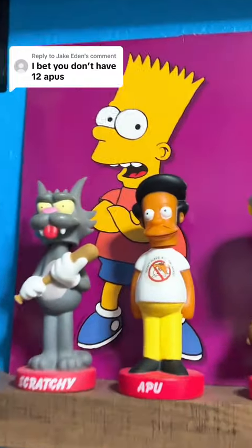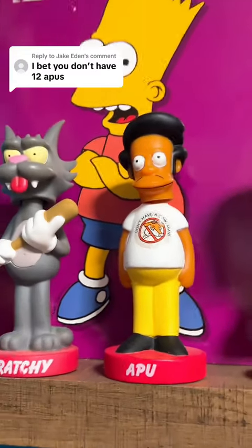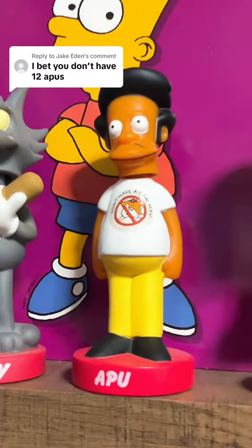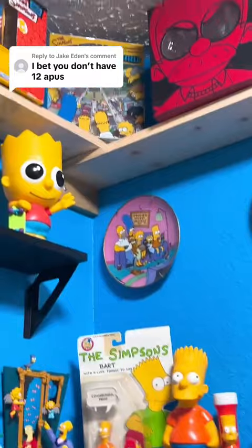We have a bobblehead of Apu where he's wearing his 'don't have a cow man' outfit. This was actually made by Funko, so we have Funko bobblehead number nine. The only other thing I can think of is this Virtual Springfield, and as you can see on the bottom right-hand corner, we have Apu.